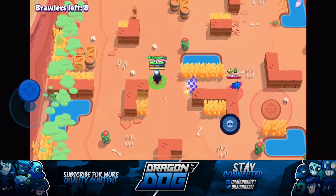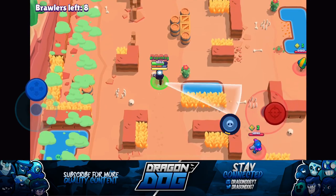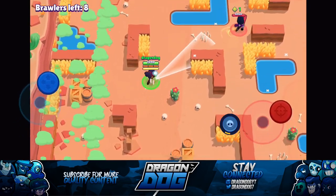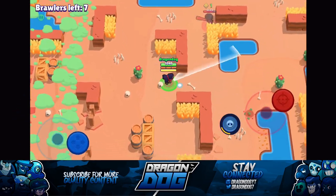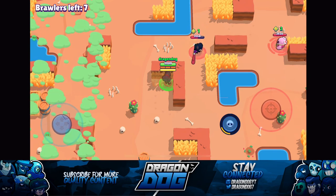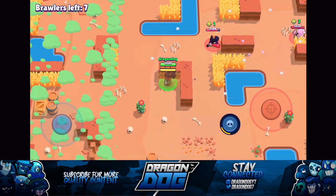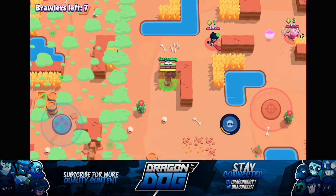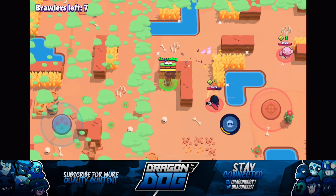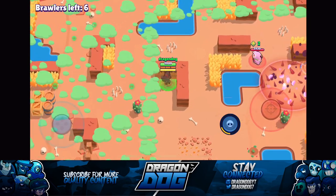There's a Shelly right here. I'm not too worried — I do have my Band-Aid up because my yellow bar is filled. The best way to counter Band-Aid Shelly is to bait her Band-Aid. You don't want to over-commit. The way to know if a Shelly has Band-Aid is if she supers and she doesn't have the Shell Shock ability, and she has the little star emblem under her character. That signifies she's level 10 and has a star power. The best way to bait it is to get the opponent super low, pop their Band-Aid, and then go all out.